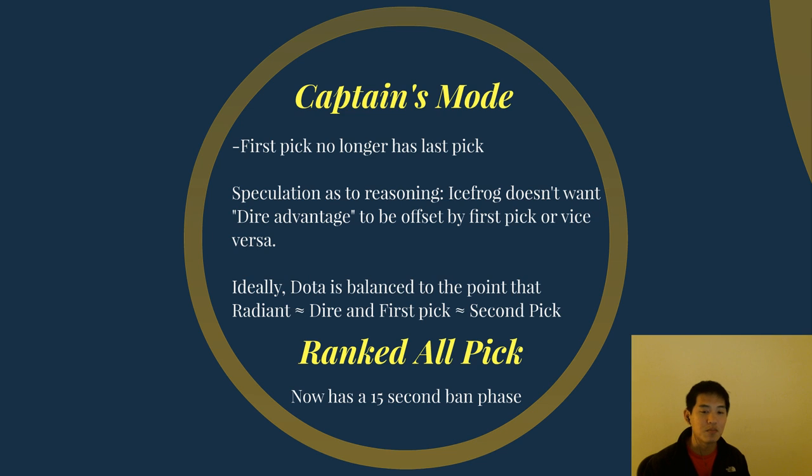I think with these changes in this patch, Dire is a little bit weaker because Roshan is not as strong, and first pick is going to be less strong because second pick now has last pick. Having first pick and last pick — I don't even know why that lasted so long. And of course, ranked all pick now has a 15-second ban phase at the beginning to make it, I would assume, a little bit more fun and hopefully balanced.